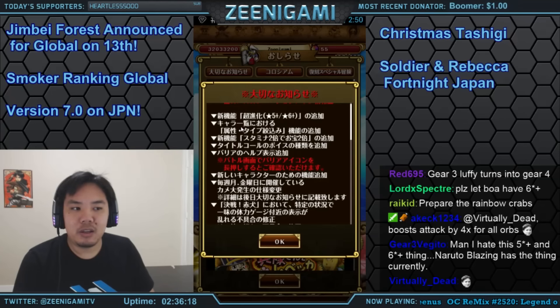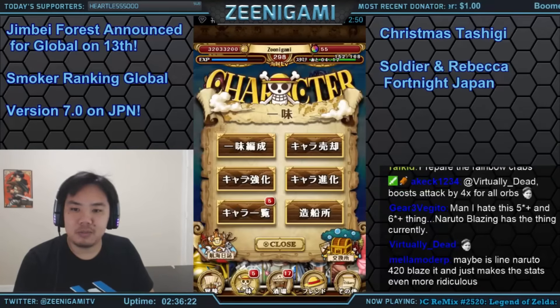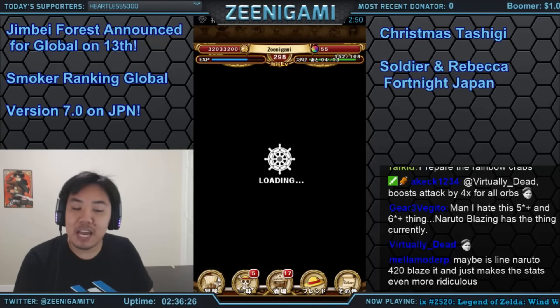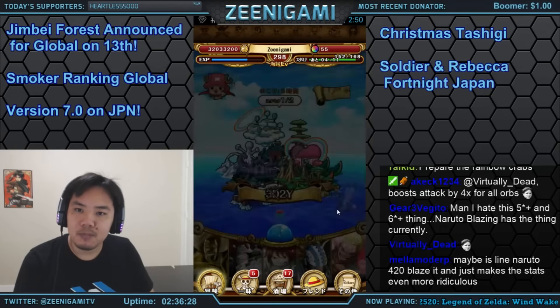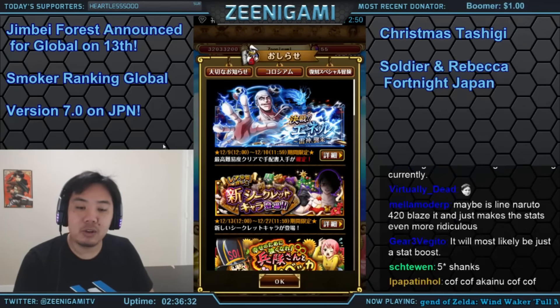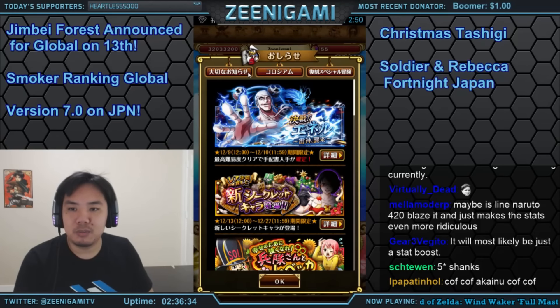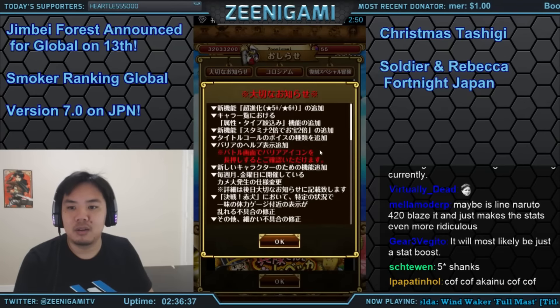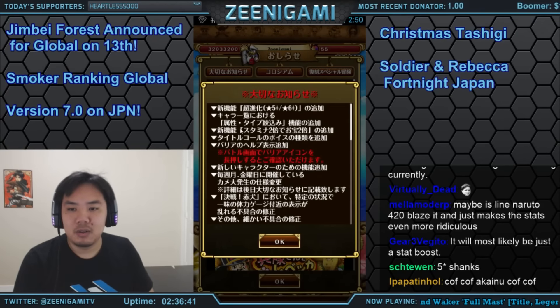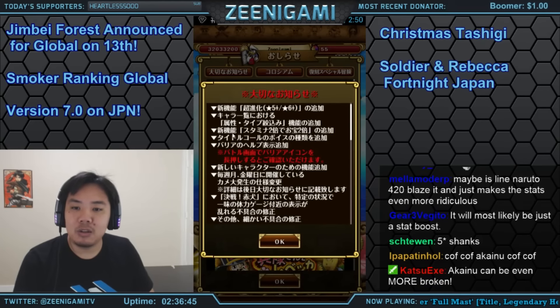There's also going to be a new filter button on your character box — something about type restrictions. I think it may let you filter out specific types, like hiding red characters, blue characters, Slashers, or non-Fighters, so you can narrow down what you see in your box.